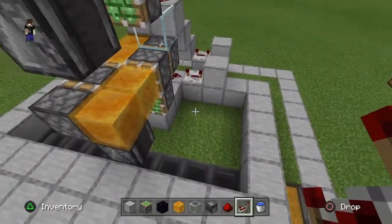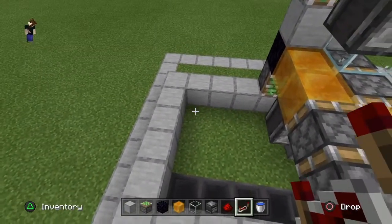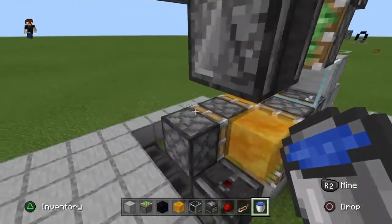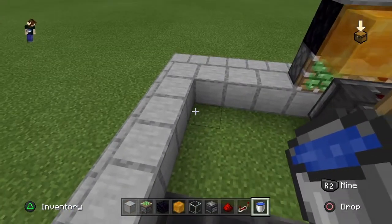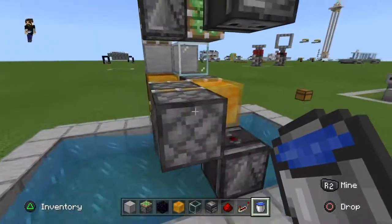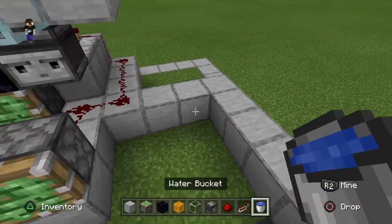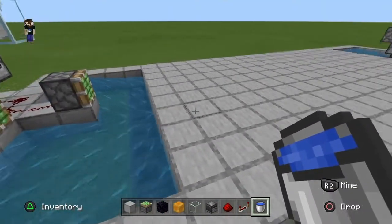Now we just have a couple more touches to put on the machines. First we need to get some water into the collection areas — some dripstone will land over the hoppers and we want water streams pushing them back in. Temporarily remove the block on top of each observer, then place water buckets in each corner of the collection pockets. Once done, replace the honey blocks. On the other side, just place water buckets in the corners without removing anything.